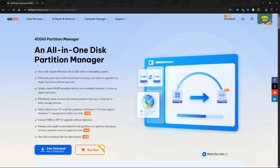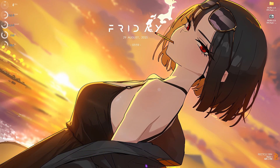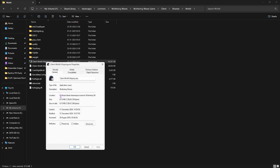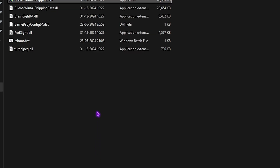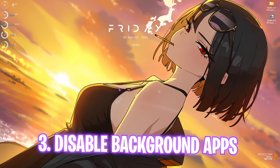Next step is compatibility settings. Go to the download location of your game, right-click the exe file, click Properties, head over to Compatibility, and select Disable Full-Screen Optimizations — this helps reduce input latency. After that, select Change High DPI Settings and click Override High DPI Scaling Behavior. Click OK, then OK again, and close it.